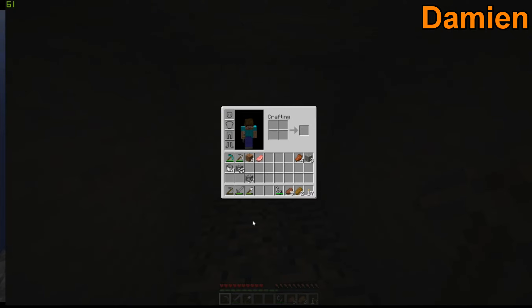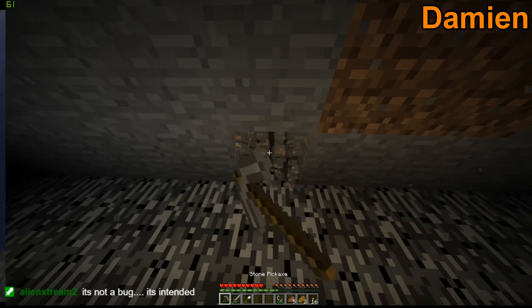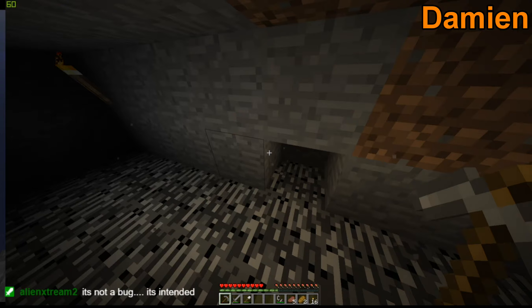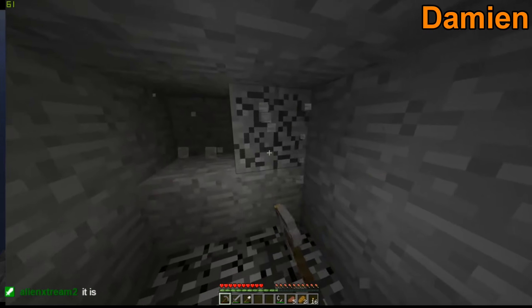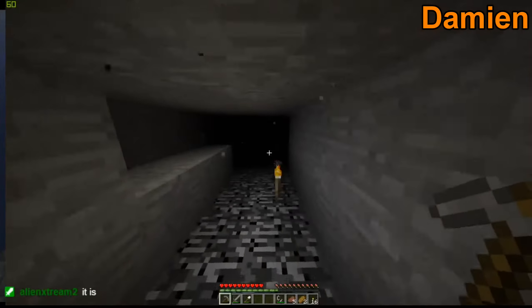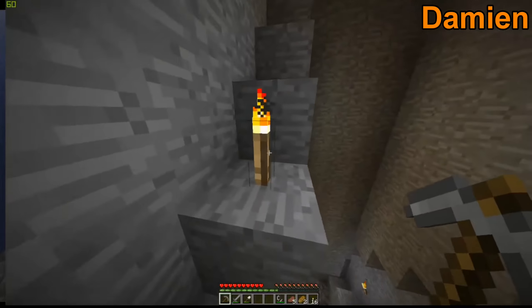The bucket method to obtain obsidian has never been fixed and it probably never will be. I just found some more iron. We could just use the lava from the cobblestone generator since we get a lot of cobblestone and we don't need cobblestone anymore. But we've still got to find the bloody gold.